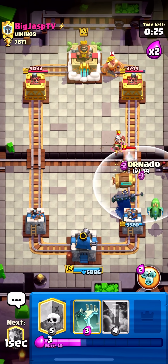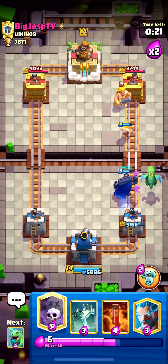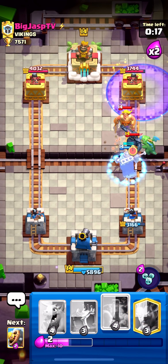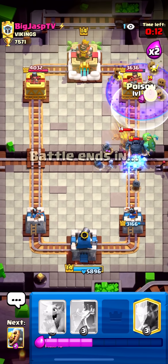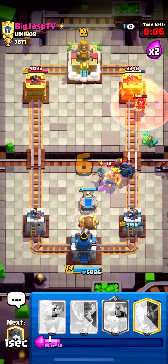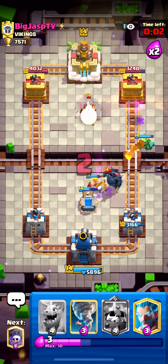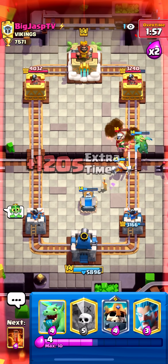Let's go with this and this. Okay — we graveyard here for sure, use the ability, and then poison. Looking solid right now. Tombstone down, then a barbarian barrel to keep the tombstone alive longer — the longer that tombstone stays alive the better. Tornado the magic archer straight into the baby dragon — perfect. Baby dragon doesn't cross, so he still has to respond.